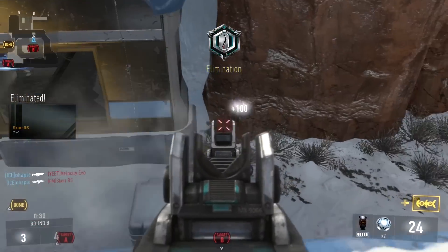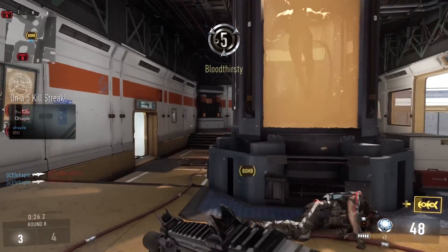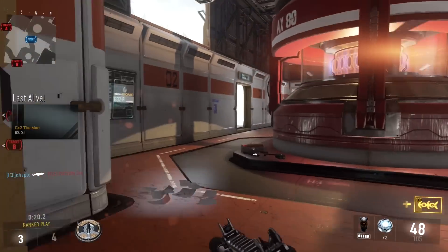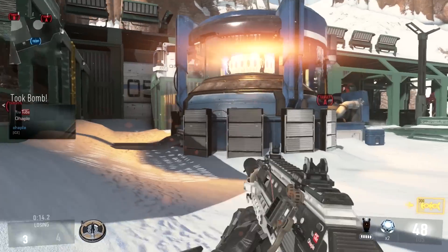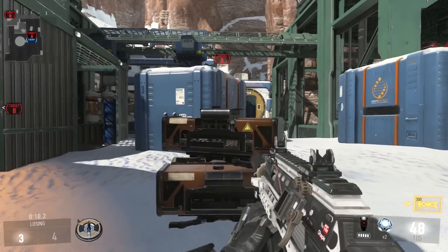It turns out to be whichever team can just lock down the area a little bit better, but it ends up being really hectic, especially with randoms. I prefer a game where I can have a little bit more control as an individual player. Search and Destroy and Team Deathmatch definitely have that going for them, and they still play fairly fast-paced because of the movement speeds and the small maps. Ranked Play is 4v4 and that slows the game down even a little bit further.